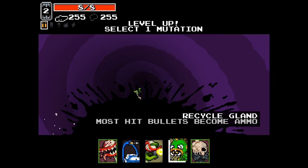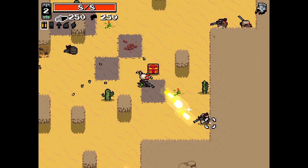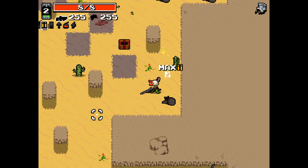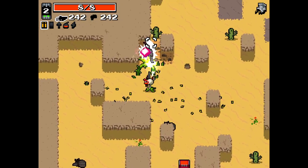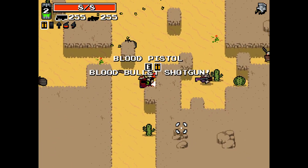Some kills generate ammo. Recycle Gland is actually pretty good with what we've got going on right now. We might not always have the bullet popper here, but for a while we have it. So for bosses and stuff, the snare is actually pretty good, but otherwise not really my thing.